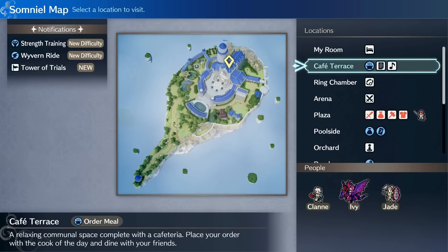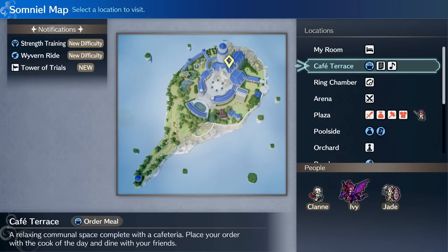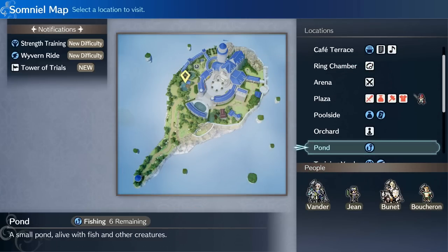On the right side, in the drop-down locations, you can see anything you still need to do. For example, hovering over Cafe Terrace shows 'order meal' highlighted at the bottom — indicating you haven't ordered yet. If you come over to the Pond, it shows 'fishing six times remaining,' meaning you haven't fished yet. This is a handy indicator if you've been spending a lot of time at the Somniel, to track what you have and haven't done.